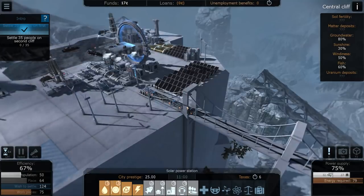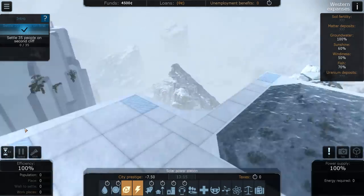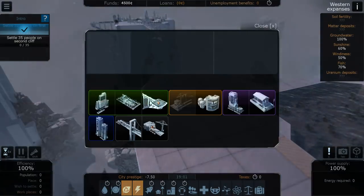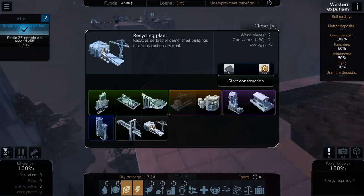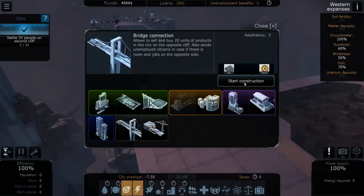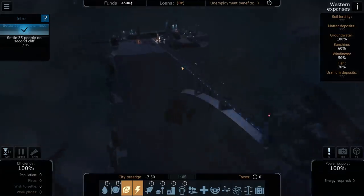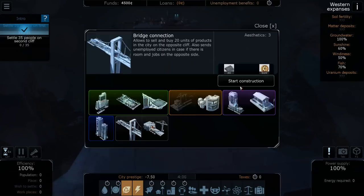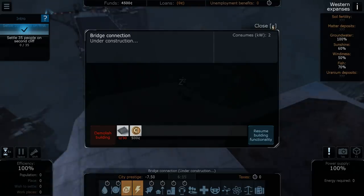Oh look — there it is, the bridge! Wait, it's only half of it. Can I build from over here? I see a recycling plan option I don't need. Oh wow — there's 4,500 funds over on this second island already! But there's nobody here to work it yet.